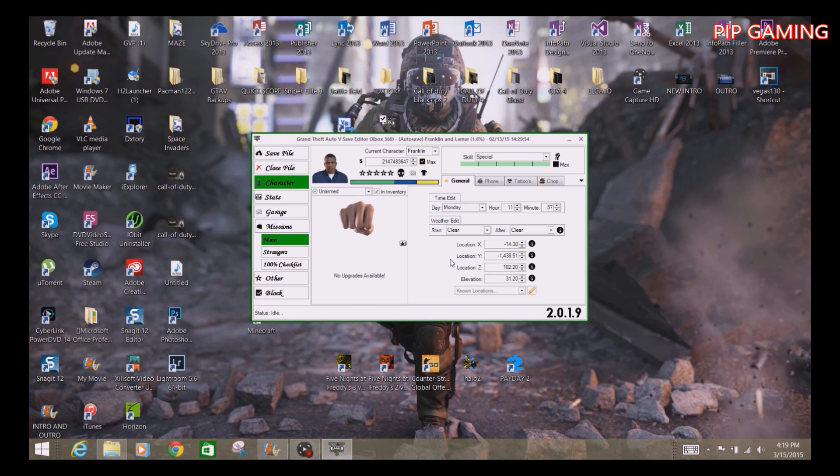Once it opens up, you can see all the options. My current character is Franklin. You can see the max money field — I'm maxing that out. You can also switch to Michael or Trevor, but I'm keeping it on Franklin. Then there are your skills — you can choose different types of skills to max, so I'm maxing all of them.